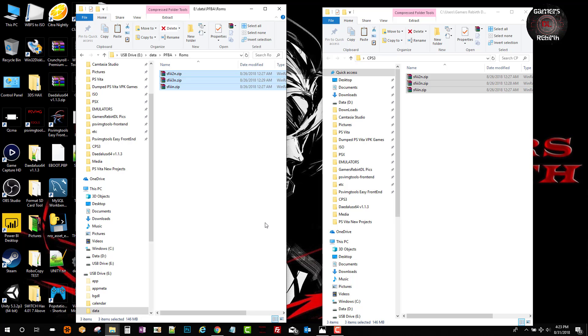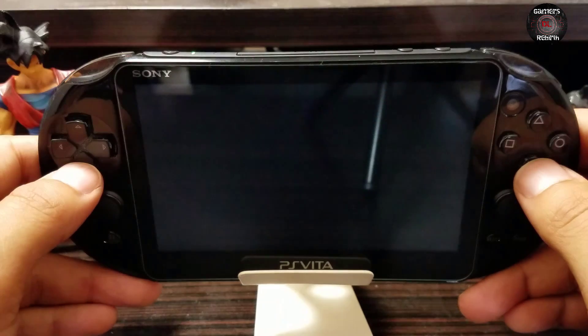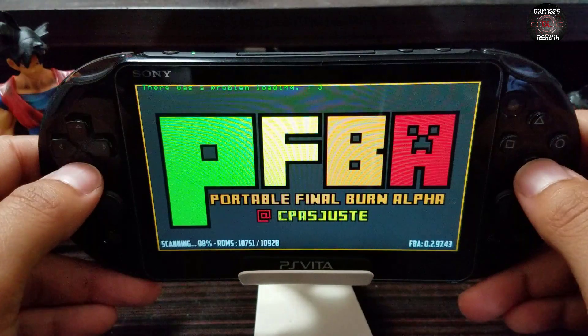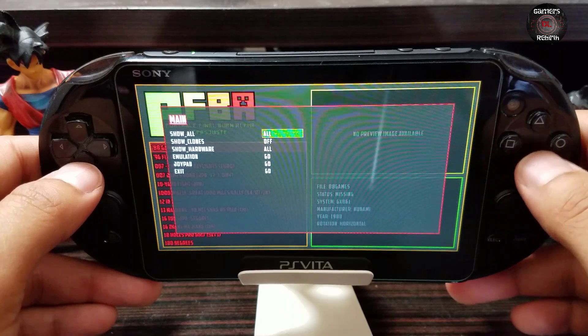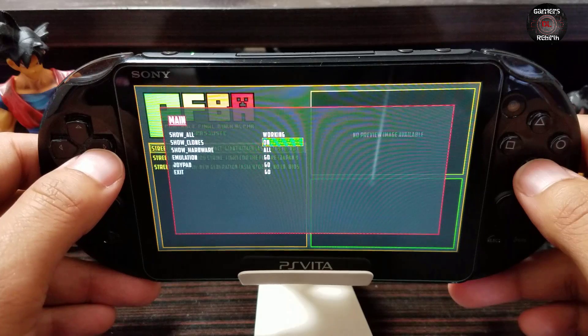So we move on to the PlayStation Vita. Now with the PlayStation Vita, we run our Final Burn Alpha. Now we're going to press start. You can see it gives us a menu. Now we can select working and we want to show clones.